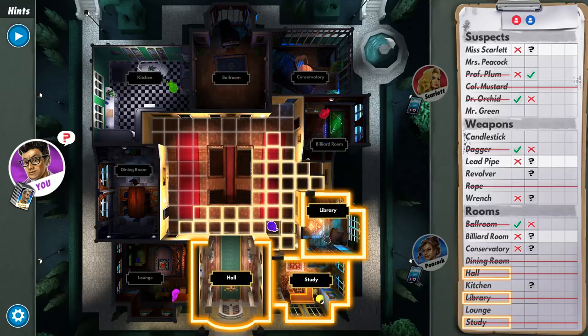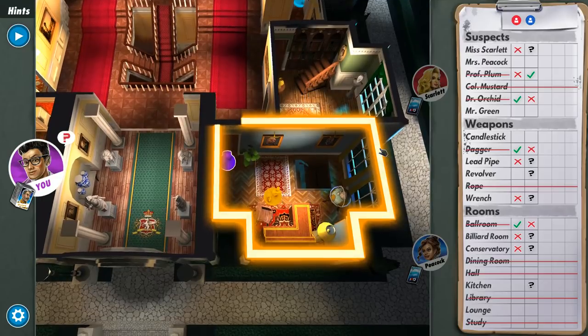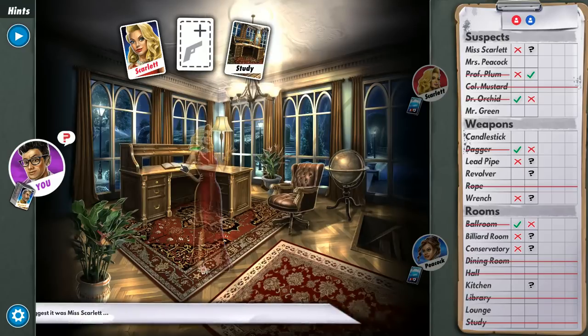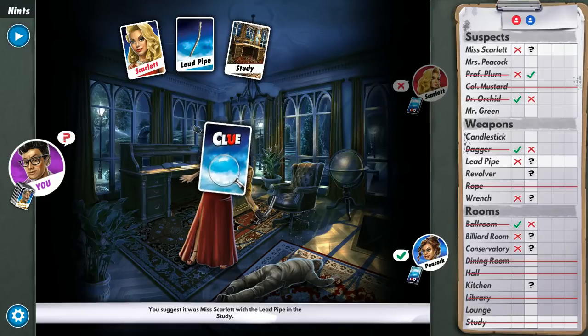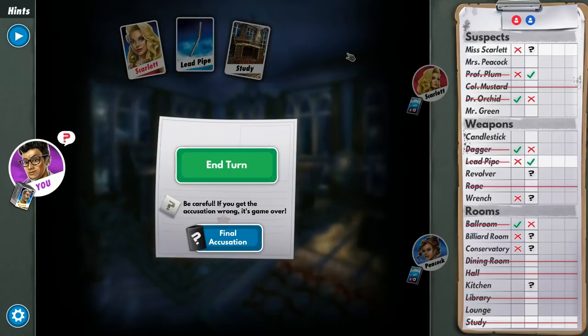It's Peacock's turn — four, billiard room. She's guessing Scarlet and lead pipe. She could be bluffing. That was a pretty good guess. I want to see if the computer is able to bluff. And Peacock has the lead pipe — the computer can bluff! The computer can guess cards it already has. Would you look at that. That's really cool — the AI is sophisticated enough to bluff with cards it holds.